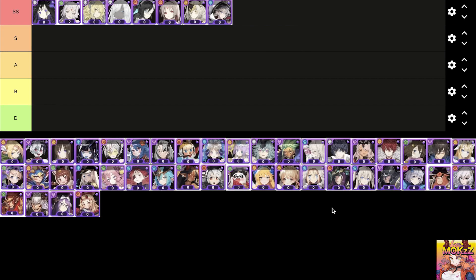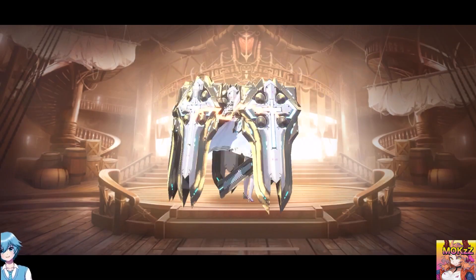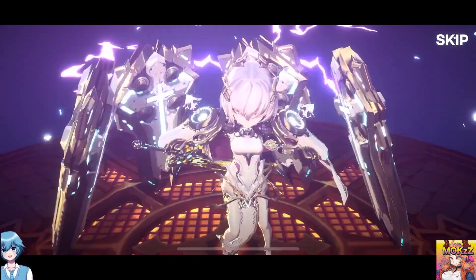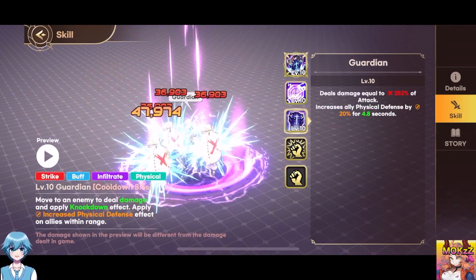Pulls an enemy far away to her current location — the enemy takes damage when being pulled. Vanessa. Character class is Defensive. The features are Shock, AoE, and Physical. Strikes enemies within range with her shield, dealing damage and inflicting, for a certain duration, forcing enemies to target her. She ignores hit effects and gains increased magic defense. Moves to an enemy to deal damage and apply Knockdown effect.